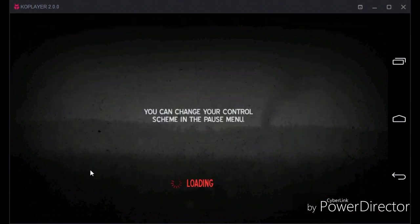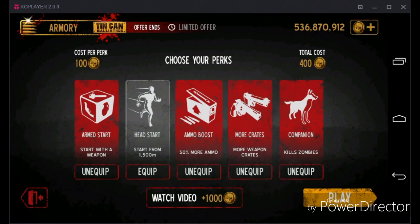We have this game called Into the Dead — this is the unlimited mod APK, so you have all the money, infinite money, so you can unlock all the weapons and get all the packages. It's a really nice game. You can choose between a shotgun, submachine gun, rifle, chainsaw, grenade — all the weapons.